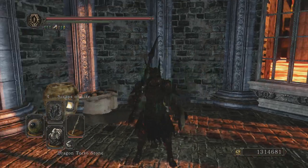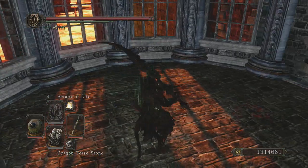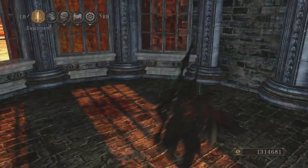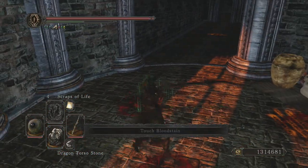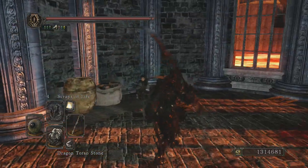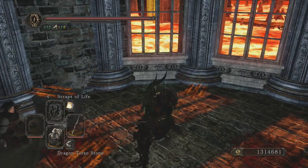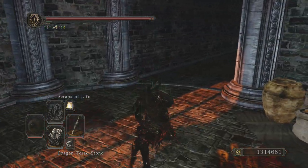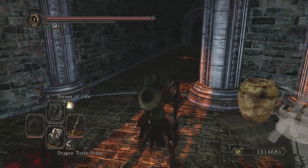And for 30 you get this awesome greatsword, which I'm going to show the moveset of - it's called the Black Dragon Greatsword. This is a basic moveset, then this is a claymore moveset - that moveset's good. Then it's just a vertical, and yeah, the moveset of this weapon is one of the best in the game.